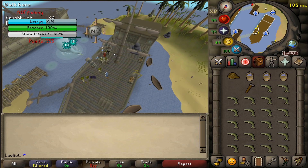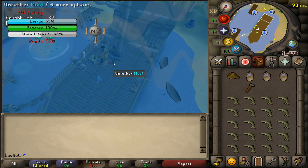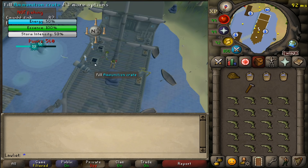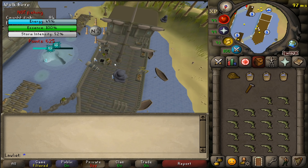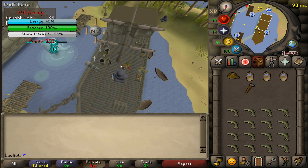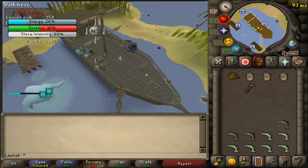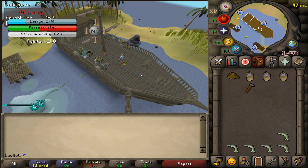After you've gathered enough fish you can bring it back to the boat and start launching it at Tempoross. Keep in mind that the mast or the totems can be broken and the hammer will be able to fix them in case another wave comes. Tempoross also has an attack where he can directly hit the cannon and disable it for a short time — you want to make sure you're not close to the cannon when this happens because the electricity can transfer over to you and stun you as well.